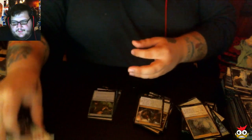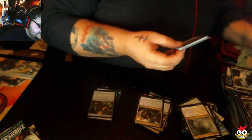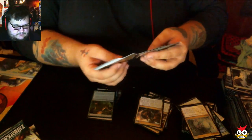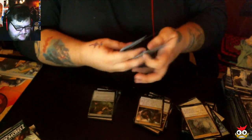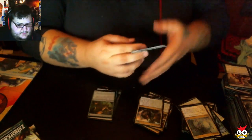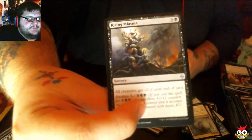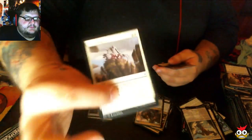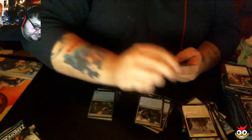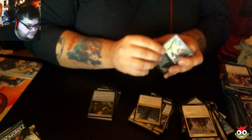Alright guys, we have five more packs to go and we'll be done here. Hopefully we're getting an Expedition! Rising Miasma. Breaker of Armies. Encircling Fissure. And Ally Encampment — I think it's like a $4 rare.